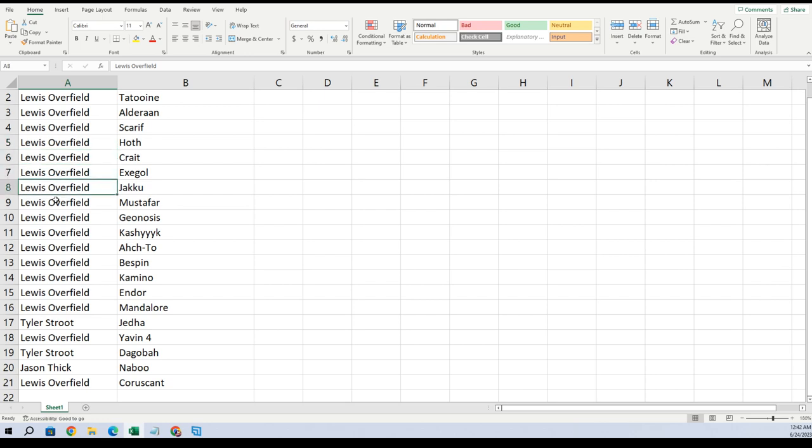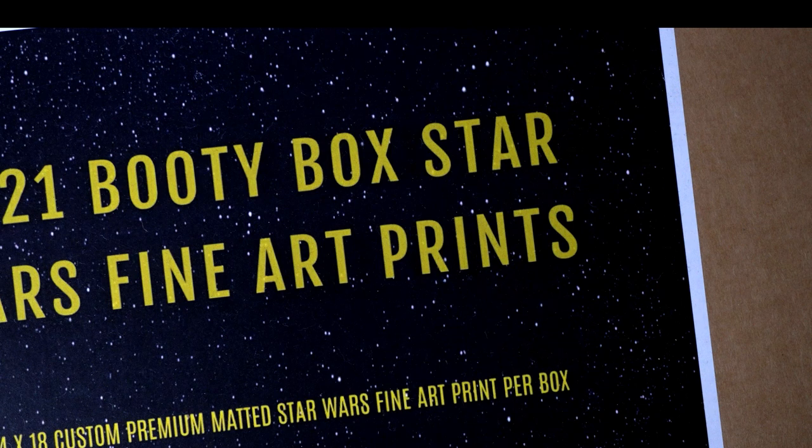Let's blow this up. So Lewis, you got Tatooine, Alderaan, Scarif, Hoth, Krait, Exegol, Jakku, Mustafar, Genesis, Kashyyyk, Ahch-To, Bespin, Kamino, Endor, Mandalore. Tyler, you got Jedha. Louis, you got Gavin 4. Tyler — Dagobah. Jason, you got Naboo. And Louis, you got Coruscant.